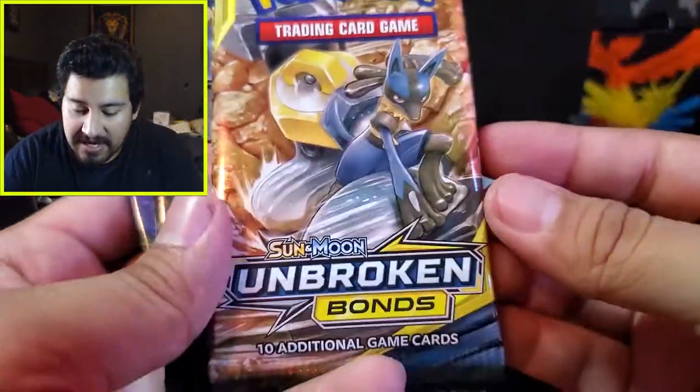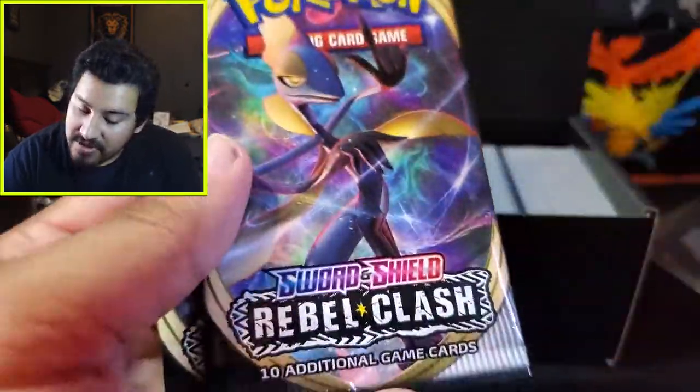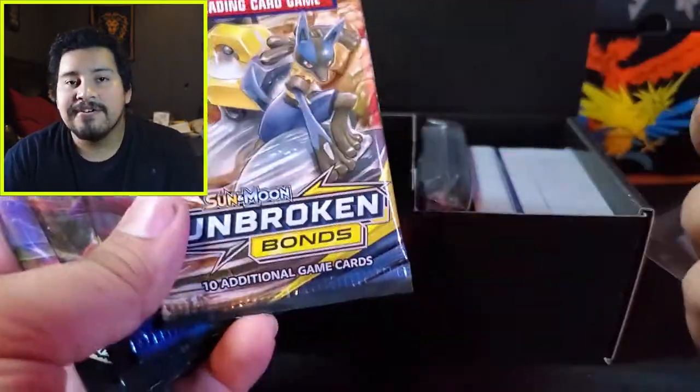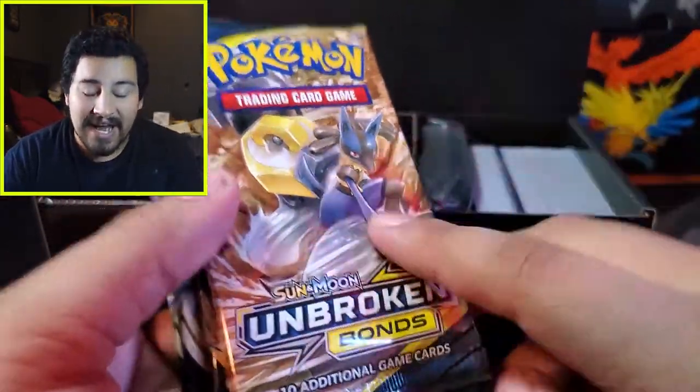Let me go ahead and show the case of the packs. We have Unbroken Bonds — this is the pack I was talking about — Sword and Shield, and two Rebel Clash. You know how much I love Rebel Clash. But the mainstay is this Unbroken Bonds booster pack. So this might be another sealed collector's thing to have that could jump up in price just because of this pack.